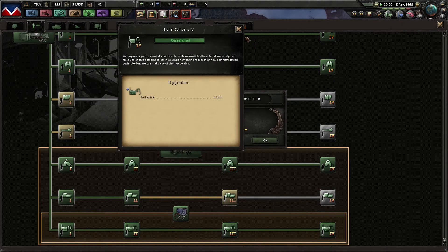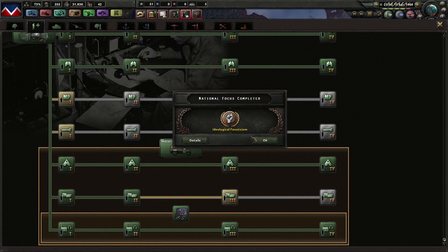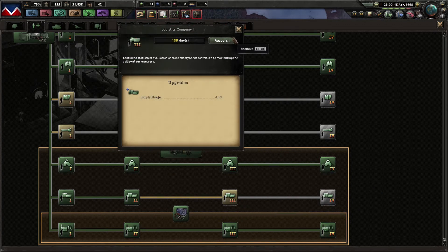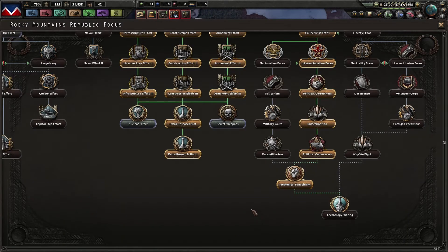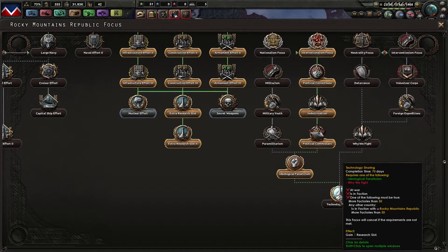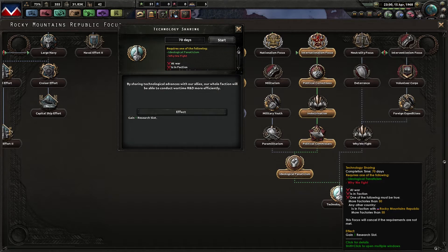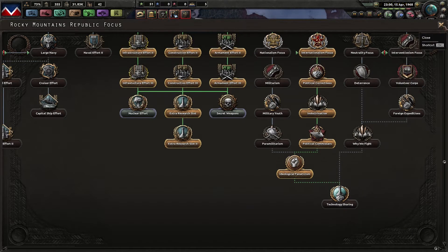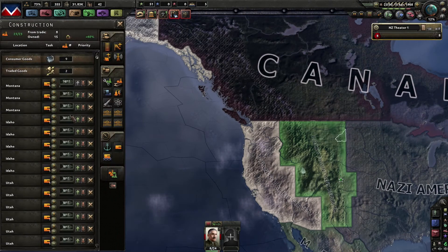Ideology — fascism. The radio has been researched — let's go with the logistics company for now. We cannot get that one because we need to be at war, in a faction, and have more than 50 factories. One of the following must be true: more than 50 factories, or any other country in a faction with the Rocky Mountain Republic has more than 50 factories. I do not have enough factories right now, which won't change in the near future.